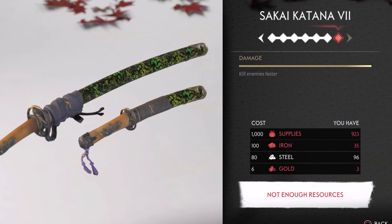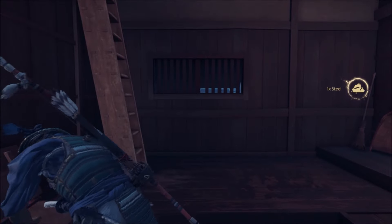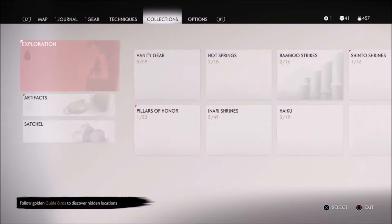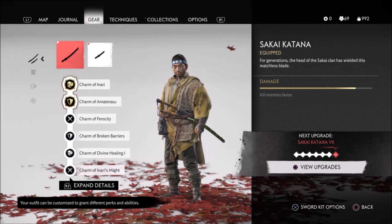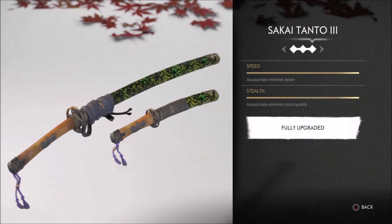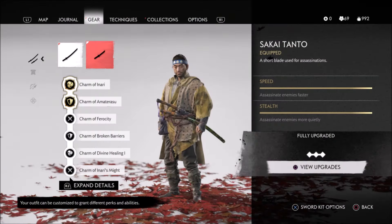We do tips and tricks for Ghost of Tsushima. Gold is the ingredient that you can't get for your higher level katana upgrades, and iron is also that. You can get steel and supplies by farming chests very easily, so you should have tons of steel and supplies — that's not the problem. The problem is getting gold and iron. If you go to all the bases and all the vendors, you should be able to upgrade your katana to level 6. Level 7 is the highest level. You should also be able to upgrade your tanto — your assassination dagger — to the highest level, and the tanto upgrades make a big difference in its power too.